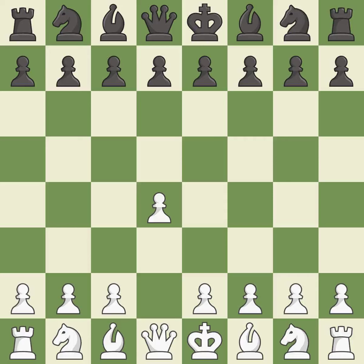Opening with the queen's pawn controls the center and usually leads to a more positional development of the pieces. C5 looks to distract white from the center by offering a wing pawn for white's central d-pawn. D5 takes space in the center and attacks the important e6 and c6 squares.